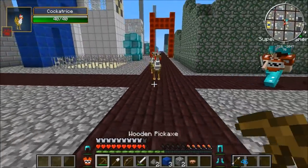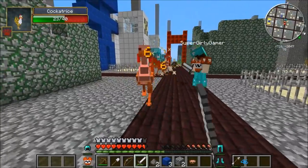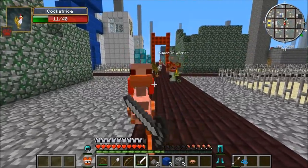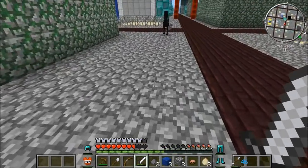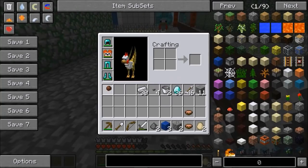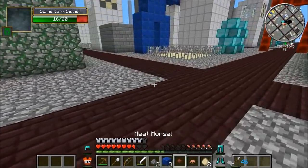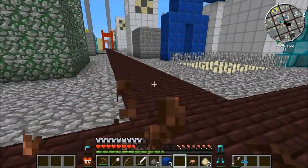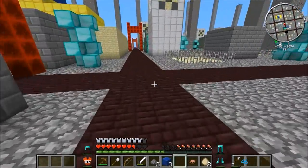Oh my god, what are those?! It's a cockatrice or something! Oh god, I'm poisoned, I'm morphing! I got eggs and a meat morsel. Oh god, that's from the Grimoire of Gaia mod. You like glide as you're jumping - it's so cool!